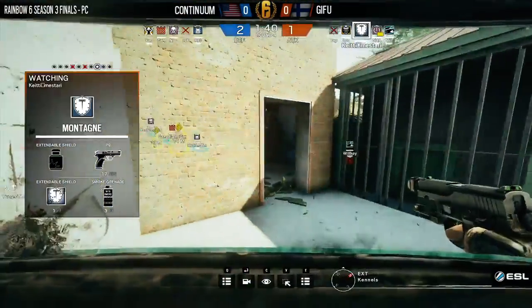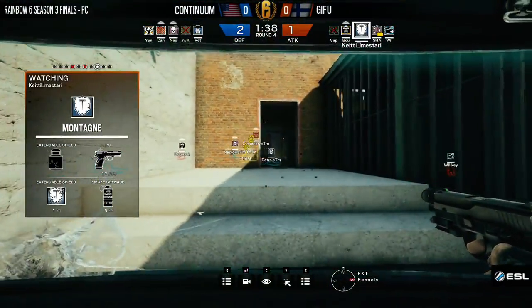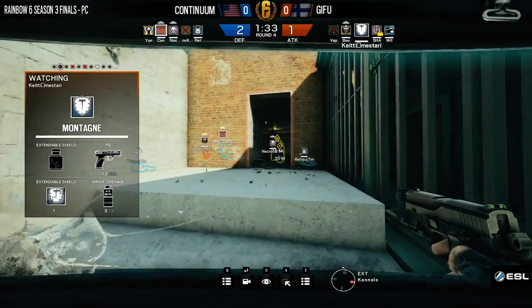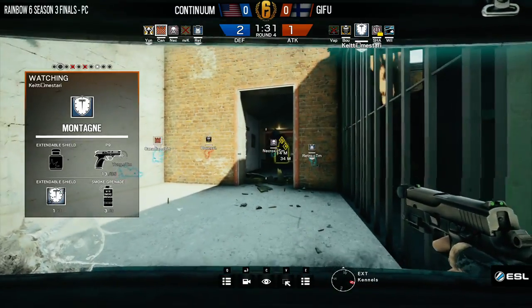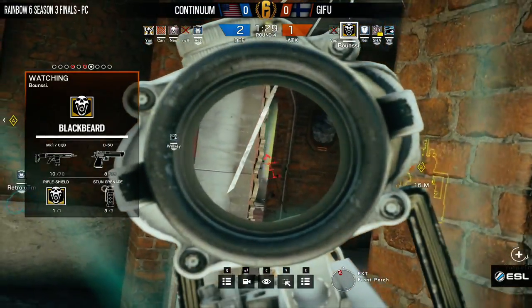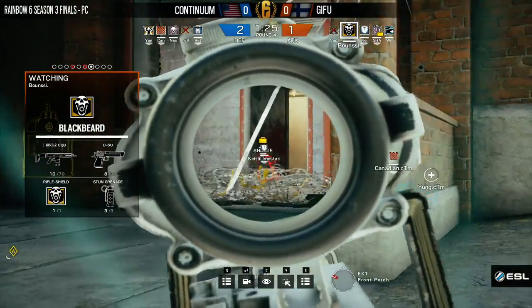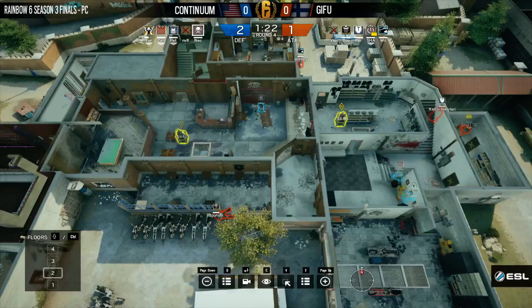Seeing as how we have Young who is down, it's a four-on-three at the moment — still half the round left to go. Ketamistaro taking his good old time before he goes full shield and pushes on in for the bomb plant that Shad is going to do behind him. It is looking good for the attackers though, as the defenders don't have a good defense set up against that at the moment. If they can make that push and then just hold it, it's not going to be good for Continuum.